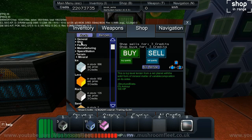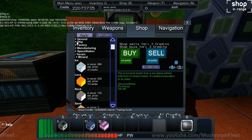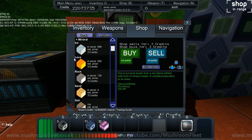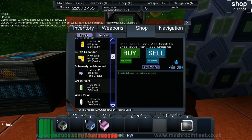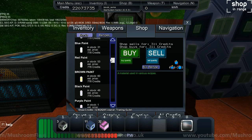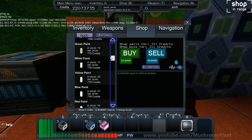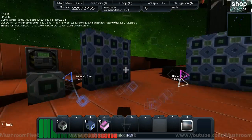Let's check the shop to see if this is actually worth doing. AMCs are 825 credits — and white paint is 779 credits. So you haven't really saved anything. Obviously you'd want to make your own white paint.